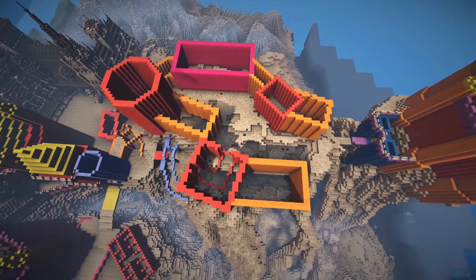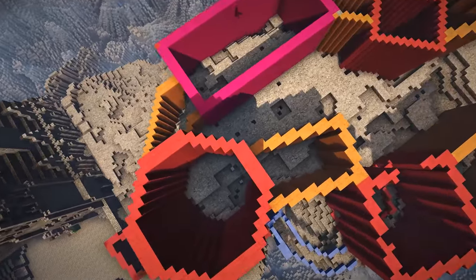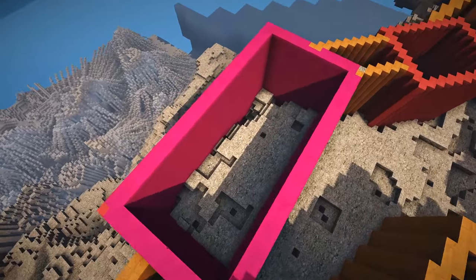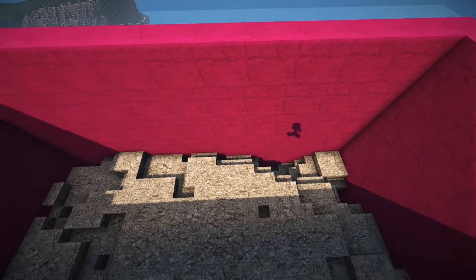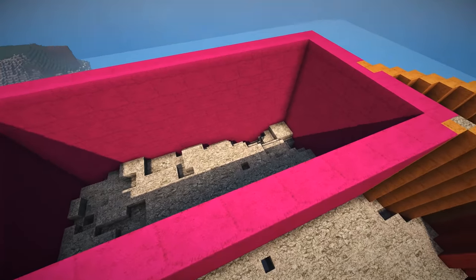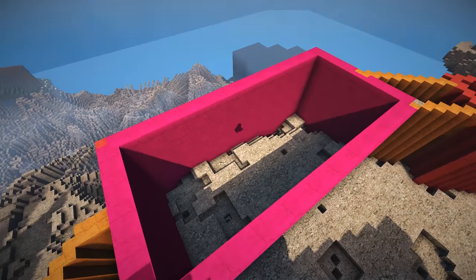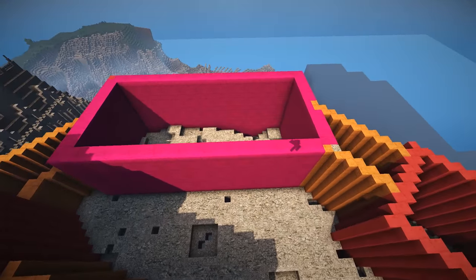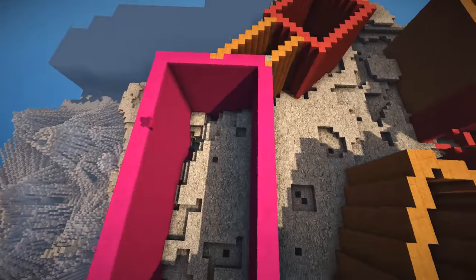I'm not quite sure what each of the buildings are going to be, but a lot of it's going to be royal residences and such. This right here is going to be the throne room, and also it's going to be the Patreon hall. For those of you that are Patreons — I have two so far — your name will eventually go into this hall.